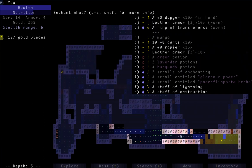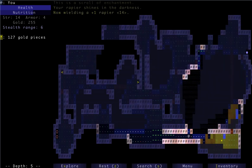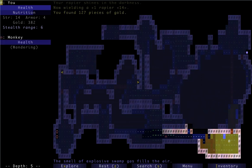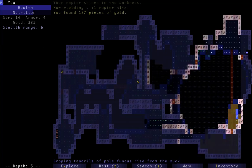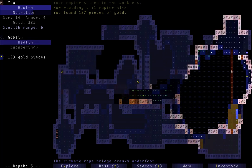That is a scroll of enchantment. Apply G — put it into the rapier. Equip the rapier. And then we'll swing back and try to take care of all those goblins. There's something good up over there too.